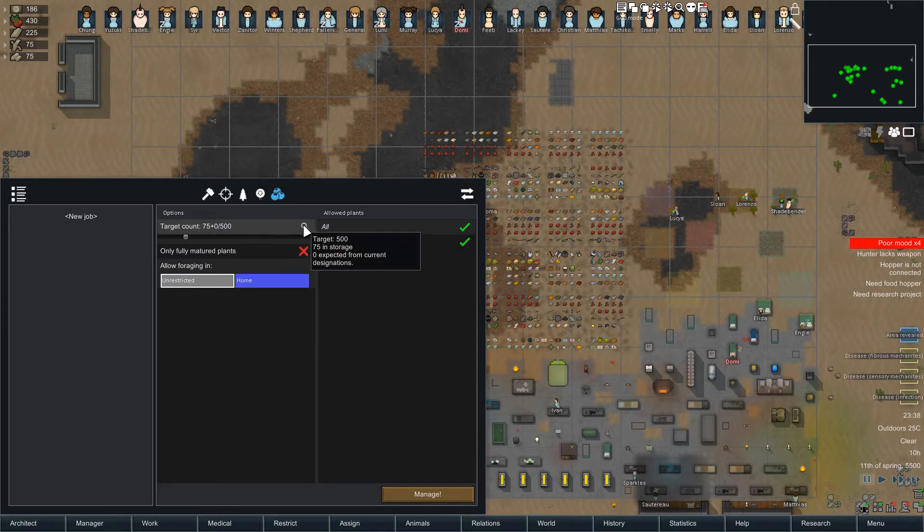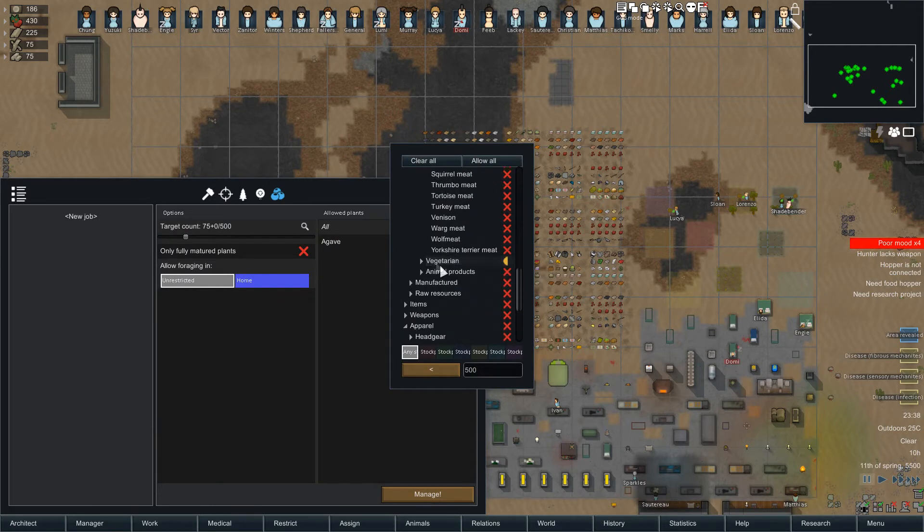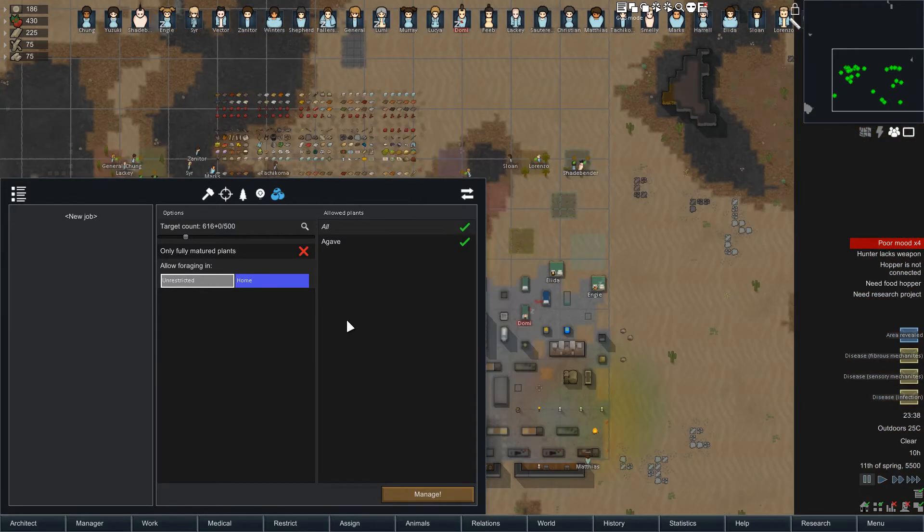So how much of the fruit do you want? By default it's set to only the specific fruit that a given plant gives you. You may want to set it to just food overall, so that whenever you have less than 500 food — which is currently not the case because we've got 600 — the pawns will start foraging.